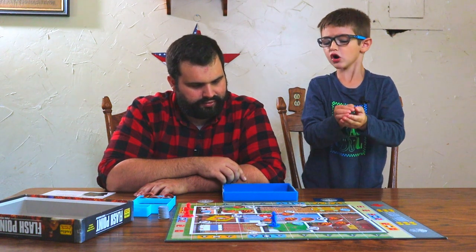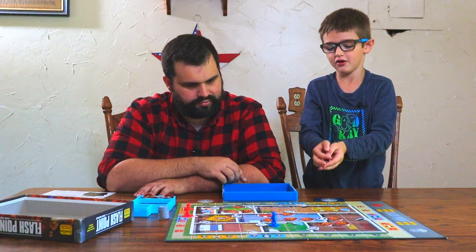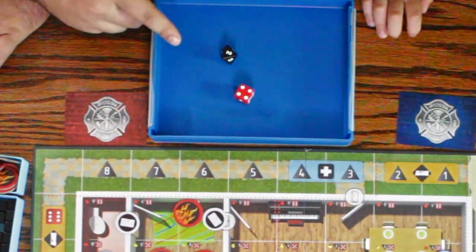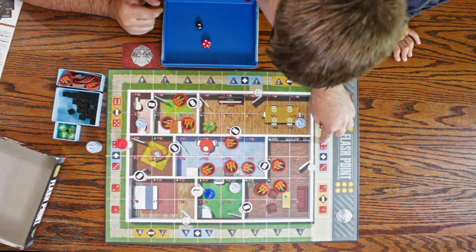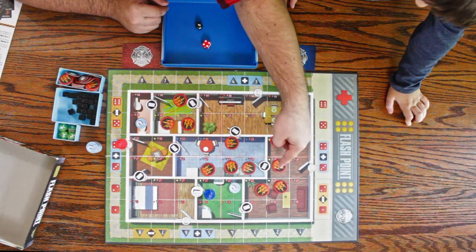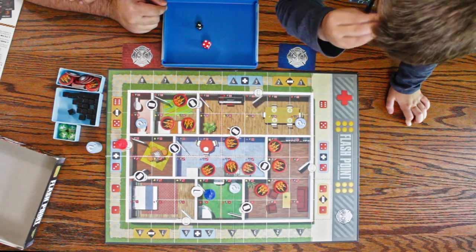We got a four on the red dice, so we find row four on the red dice, and we got a two. It's right here. We would place a smoke marker, but since it's adjacent to a fire marker, we flip it over — and now we have a new fire.